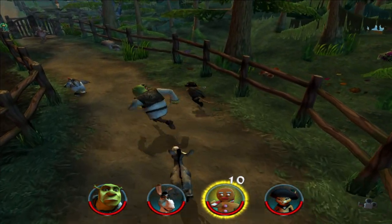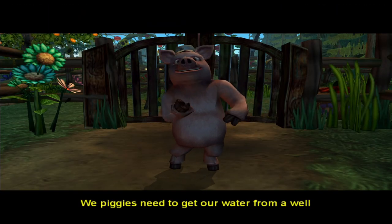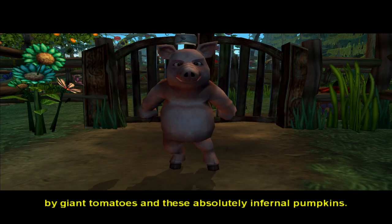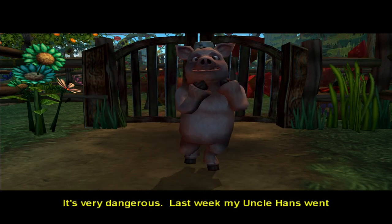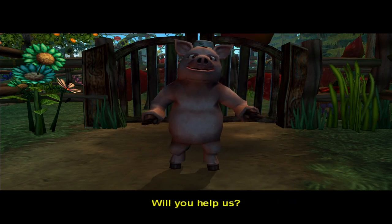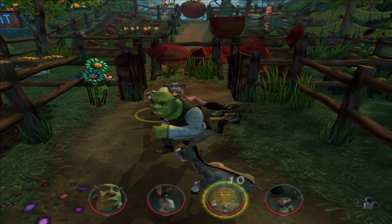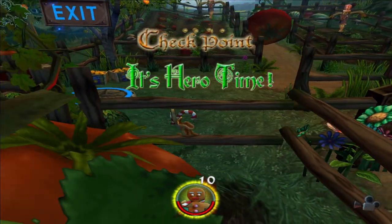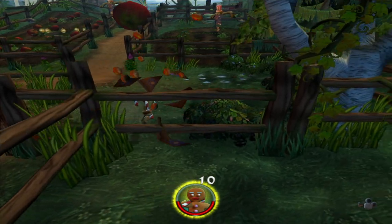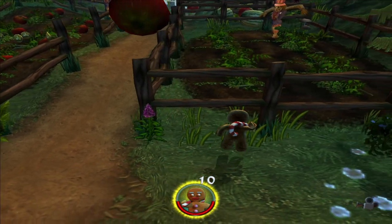That's backwards over there. The piggies need to get water from a well at the top of Jack's Hill, but it's being guarded by giant tomatoes and these absolutely infernal pumpkins. It's very dangerous. Last week my Uncle Hans went up there and came back as a side of bacon. Will you help us? I guess so — as long as we don't come back as bacon. I did not realize this was a specific character. Just looking around for some beans.